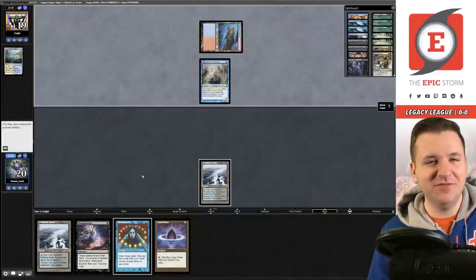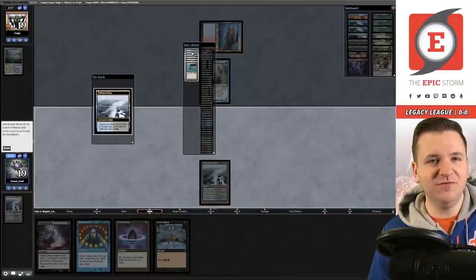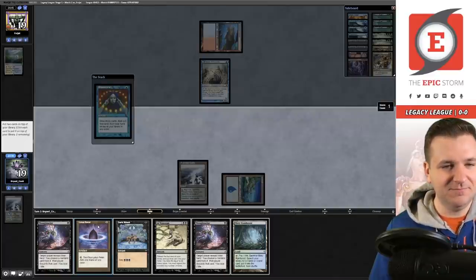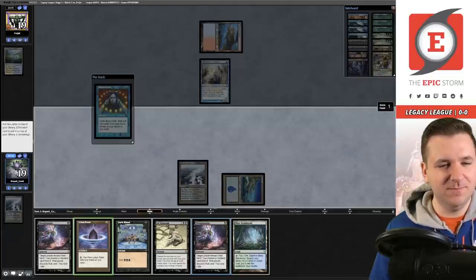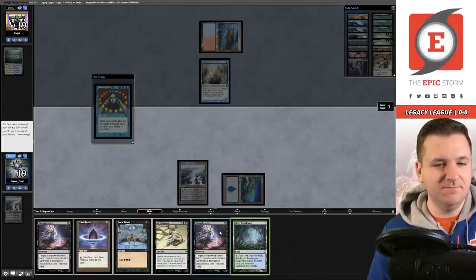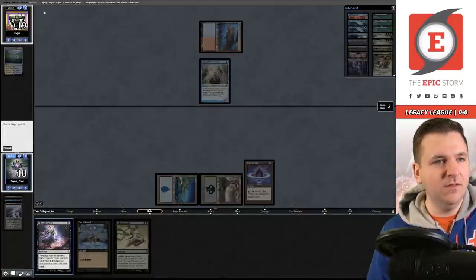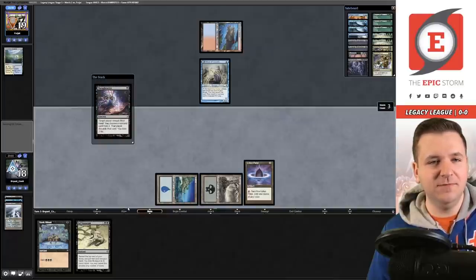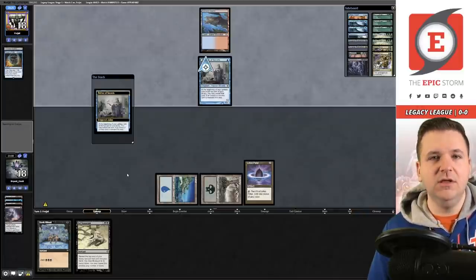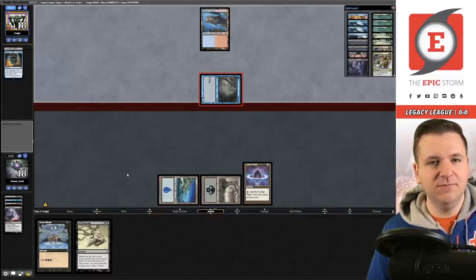I wouldn't have kept the seven against Delver anyway. We brainstorm to sculpt, putting back Lotus Petal to grab basic Island. I'm going to go Petal into Thoughtseize with mana for Ad Nauseam next turn. We grab the Swamp and cast Thoughtseize — they Force it pitching Murktide. Four cards in hand, Delver trigger reveals Daze. Now we need to draw a mana-positive spell to win next turn. We go to 15. They play Ponder. We can't win with just Veil — our best draw became a Dark Ritual.